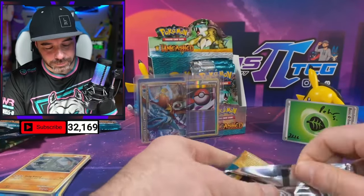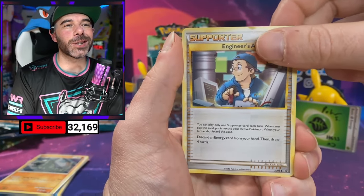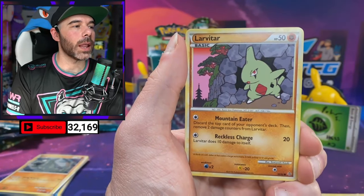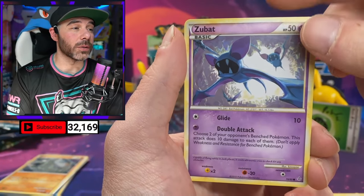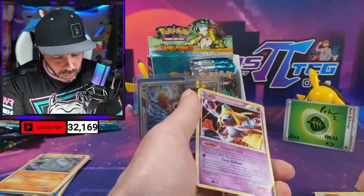We got Grottle, Tauros, Engineer's Adjustments, Squirtle, Teddiursa, Larvitar, Mankey. The artwork in this set goes hard, for real. We got the Reverse Weedle. And a Jirachi Holo.